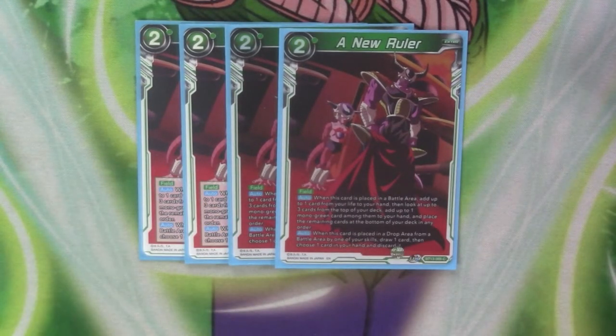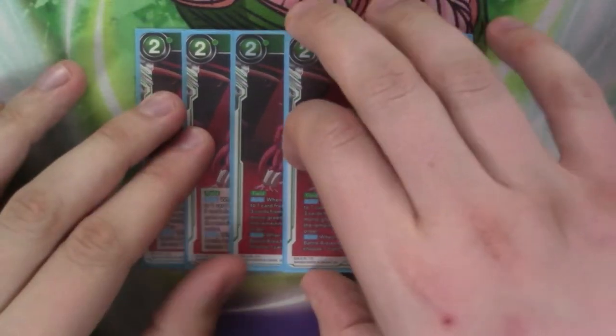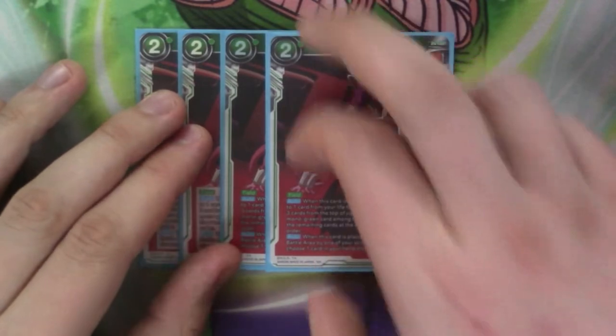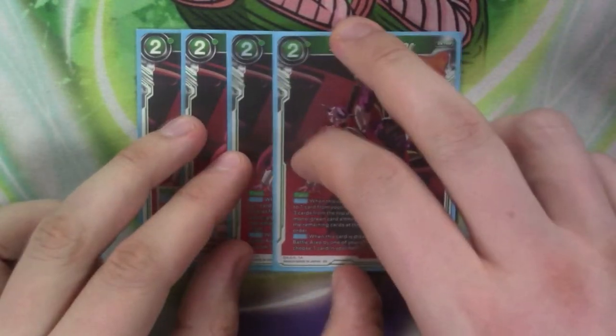And then its secondary effect is: when it's placed in your drop area from the battle area by one of your skills, you draw a card, then discard a card. So it just lets you filter a card, but it's useful because then you can get any pop effects from your fields. And you could use Barry Blue afterwards to play it out from drop, or just play a new one from hand.